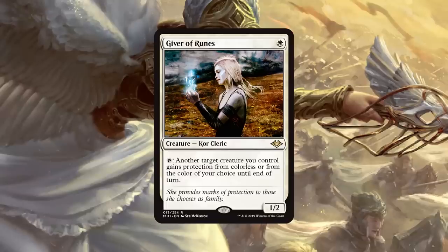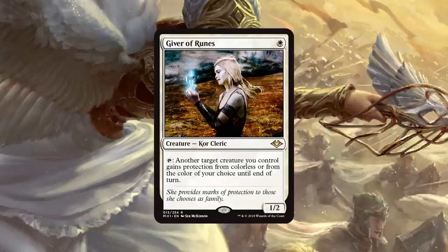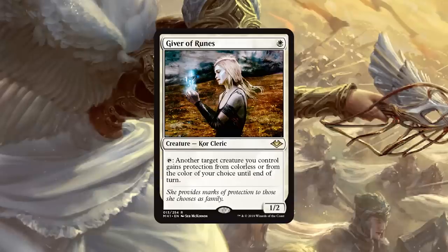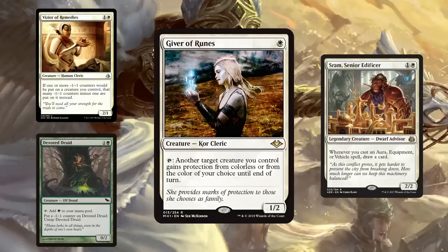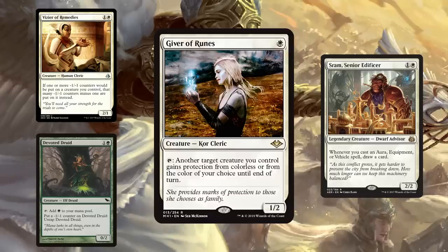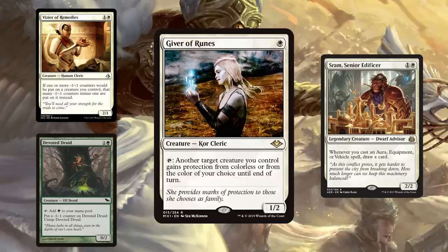I think I'm especially excited about Giver of Runes in unfair creature decks. Just playing this in your value-y creature deck — I'm not sure it's really worth it if you're playing Bant Company or just playing a bunch of good stuff. But if you're trying to protect Vizier of Remedies and Devoted Druid, or a Sram or Pure Steel Paladin, or whatever creature is going to win you the game, then the value of Giver of Runes is very high. Even protecting your Thalia in some matchups is a really huge deal — it keeps your Storm opponent in check.